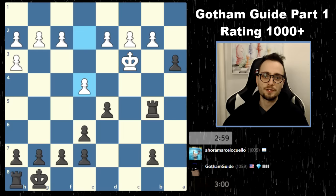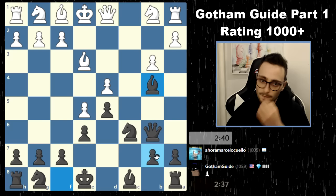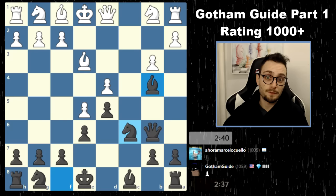He started with e4. We played just standard stuff in the opening — a French Defense, playing just kind of the basics of the Advanced French, which is knight c6, d4, and then putting the queen here. And then when we had our chance, we took early and played the bishop out over to b4.